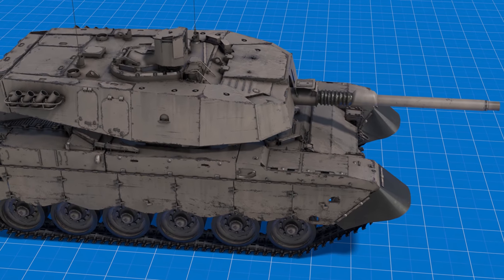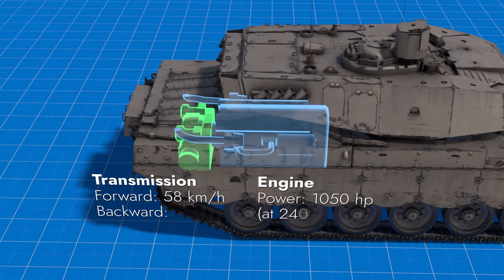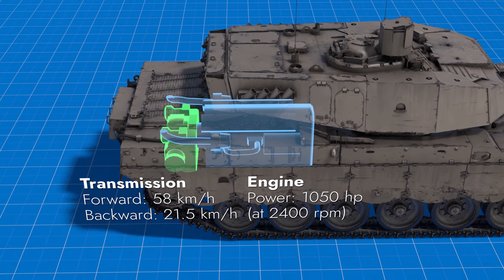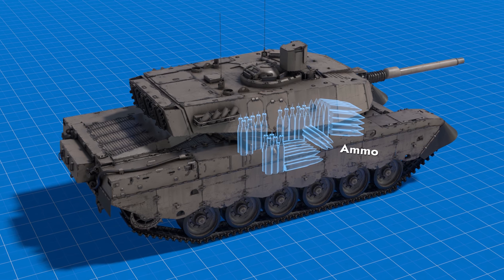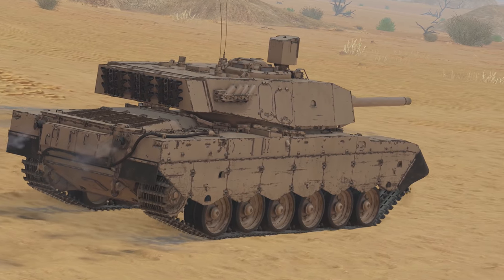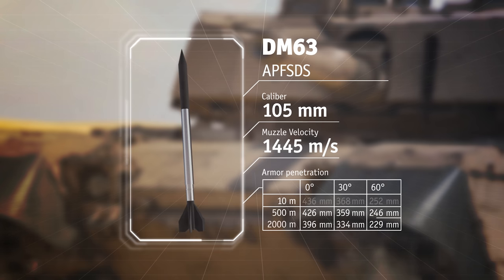The layout is pretty classic with the driver in the front, three more crew members in the turret, and the rear housing the engine compartment. The ammo stowage is spread out throughout the combat compartment.